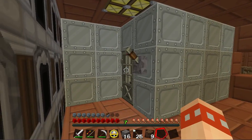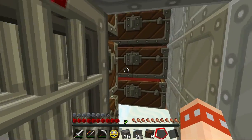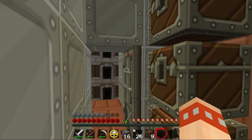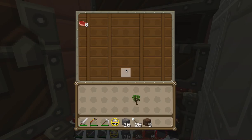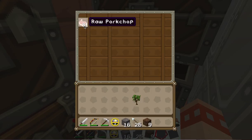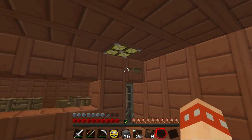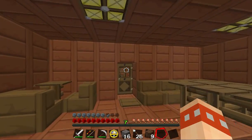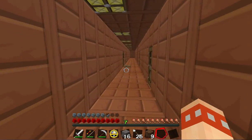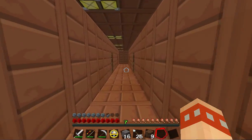There are tables and a counter - this area is staff only. There are furnaces to cook the food, all filled with coal. And then there's a walk-in fridge which has some steak and some pork at the moment.